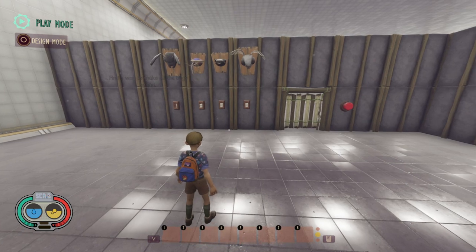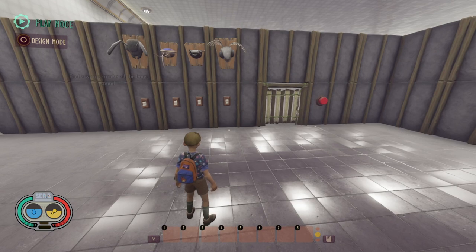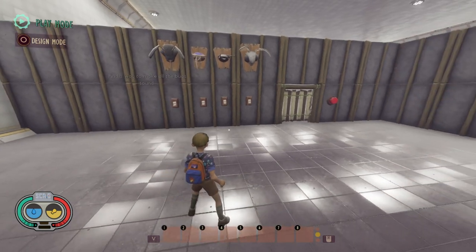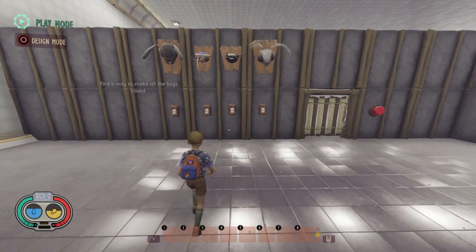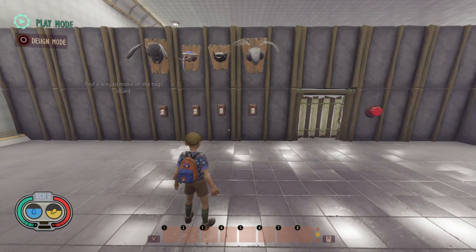Have you ever wanted to make a combination lock that is different for every player that enters your world on every playthrough, so that every time someone comes in and playtests your world no one is actually going to know the combination and they're not going to be able to pass it around to other players to immediately get through your map? Better yet, have you wanted to make it into some kind of light or sound puzzle just like the one in front of me here?